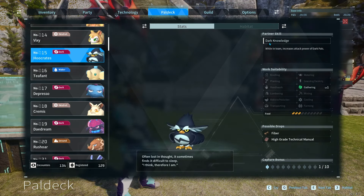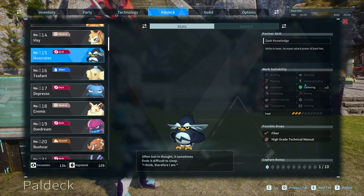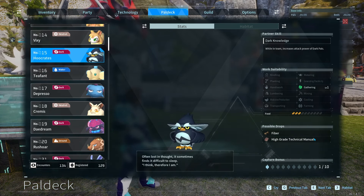Their partner skill is Dark Knowledge, which makes your dark pals do more damage while Hooker Tees is in your team. They have gathering level 1 and they don't take up too much food.